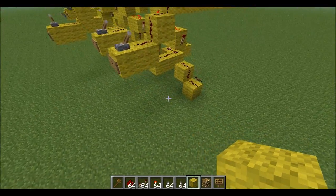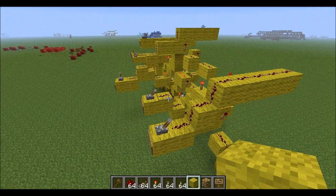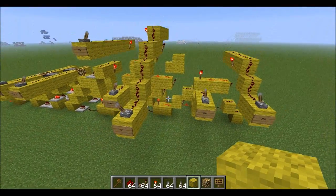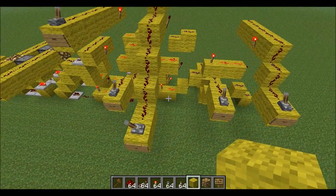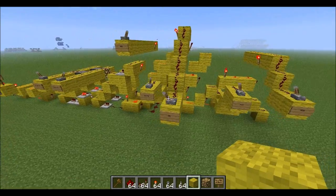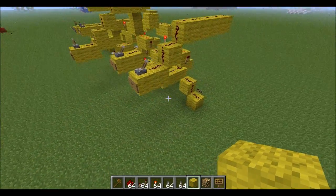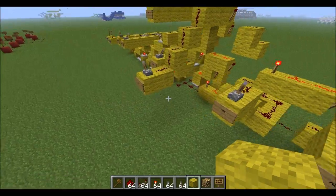Welcome to my fourth video on how to build a computer in Minecraft. In this video I'm going to be showing you how to finish off the ALU we've been building and how to stack it so we will have a fully functioning 4-bit ALU. I plan to add two more functions to bring a total of 11 functions, and using those 11 functions you'll be able to combine them to create different functions.